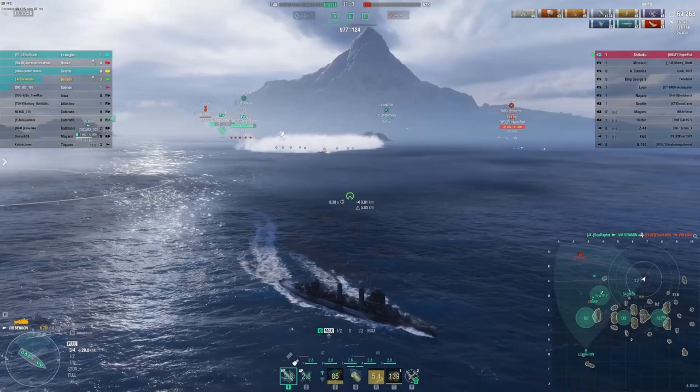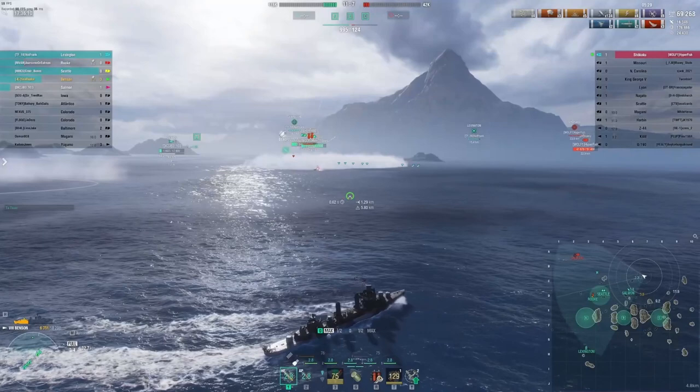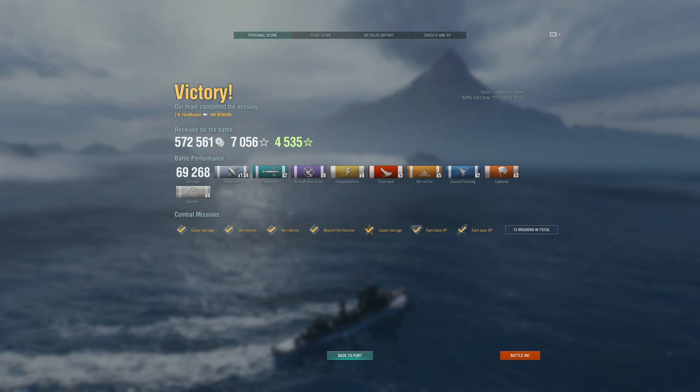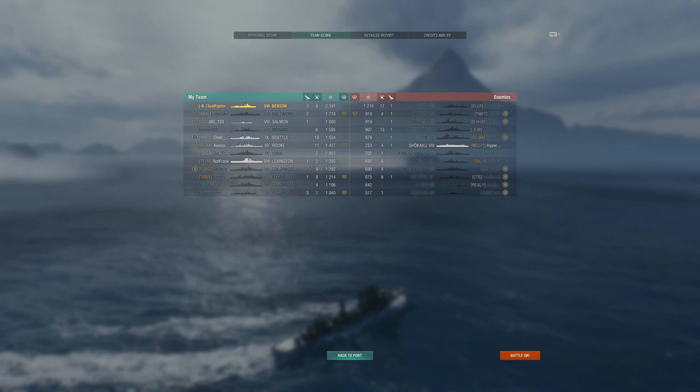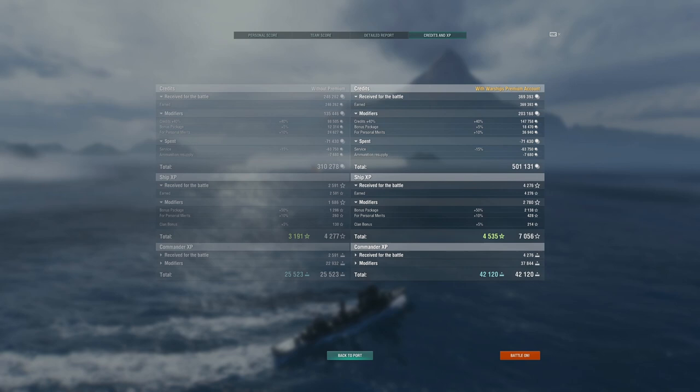A nice solid game in Benson — over 2,600 base XP, which really surprised me. I think a lot of that comes from killing two tier 8 ships and a tier 9 ship, being almost solely responsible for the deaths of the Z-44 and the Kidd. I only landed two torpedoes, only shot down eight planes, and had a little less than 25,000 spotting damage, but it demonstrates a lot of the things I've been saying about Benson: jealously guard your health early, don't accept unfavorable gunfights — certainly not in the early game, and not at any point unless the game is basically already over. Know when to keep your AA off and when to turn it on.